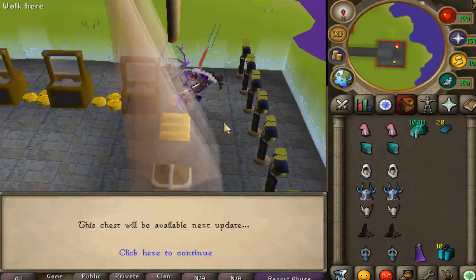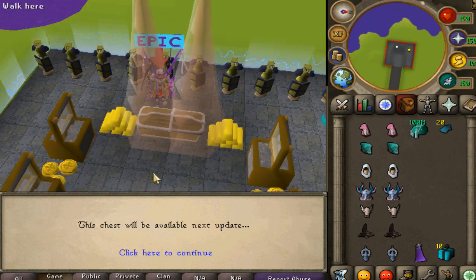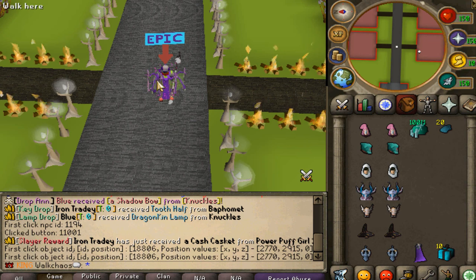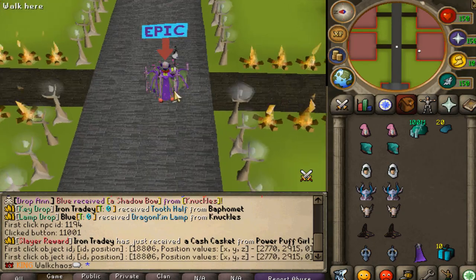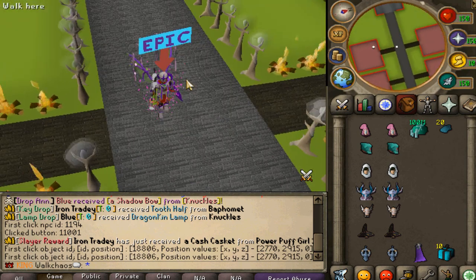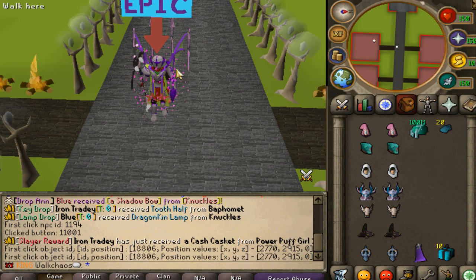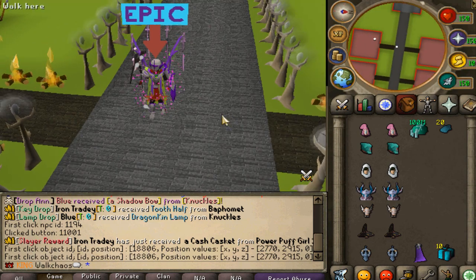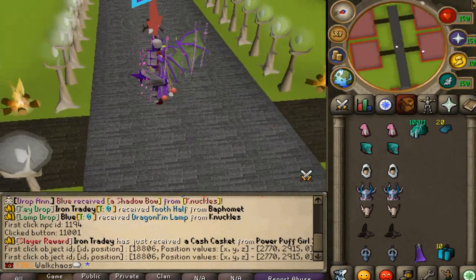There's also the daily key casket, but this one isn't updated yet — it will be in a future release, so this chest will be available in the next update. The way this works is every day a different specific boss spawns in the zone. On Monday there's the Medical Magician, Tuesday the Terrifying Titans, Wednesday the Werewolf Warriors, Thursday the Trouble Troopers, Friday the Fearful Fighters, Saturday the Scary Sorcerers, and Sunday the Super Soldiers. Today's Monday so we'll have the Medical Magicians.